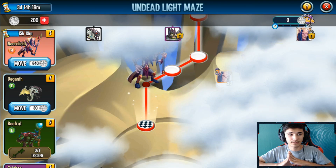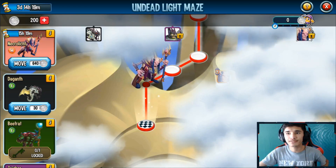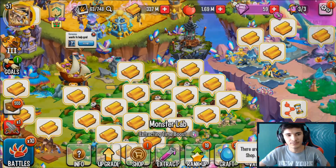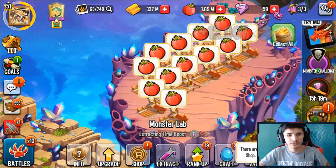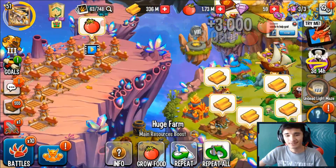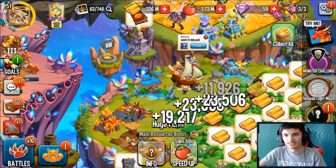In about four to five hours I should be able to get Nizel on my baby account as well. I'll go ahead and craft him there and maybe start using him on my team. I could do my golden food collection real quick right now — why not? Let's collect all of that.